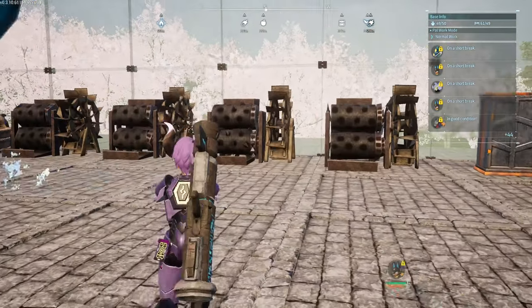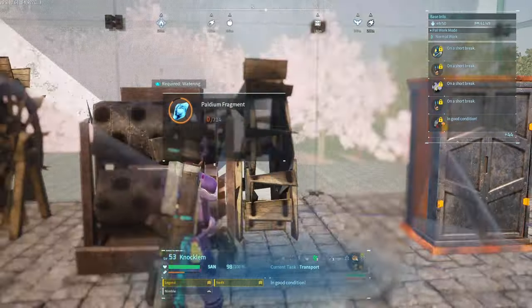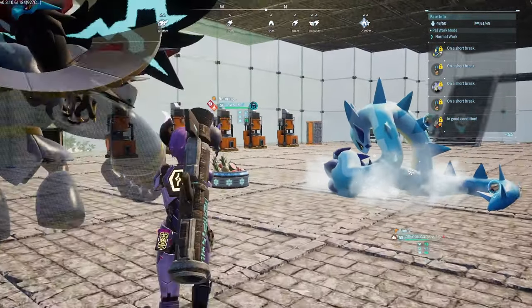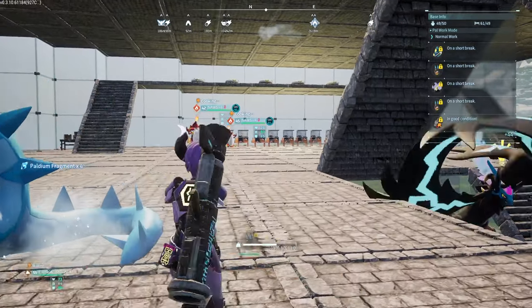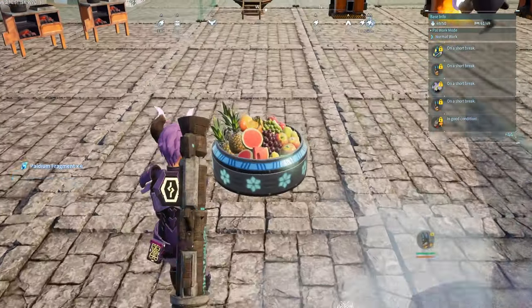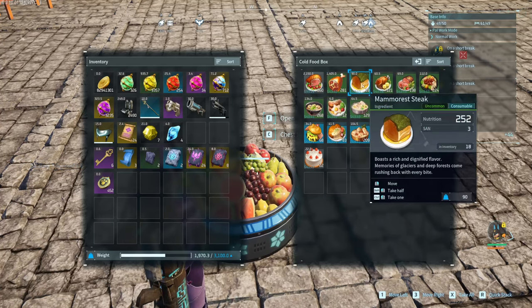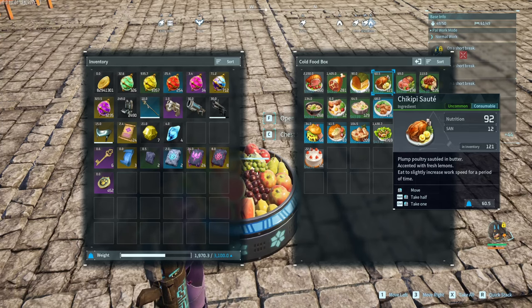Next floor is the production floor, I guess you can say. We got the crusher, we have the ranges, and we have the furnaces — then we have more ranges. This is where all my food goes, which is very nice. I like how it's nice and simple. These guys will be consuming this one, that one, that one — all the raws — and then they have a bit of work speed they can have for a boost.